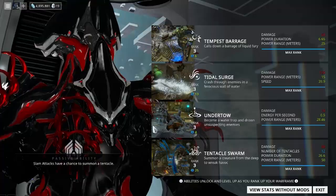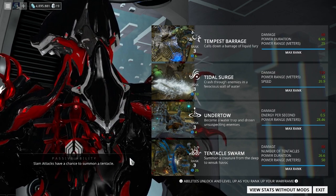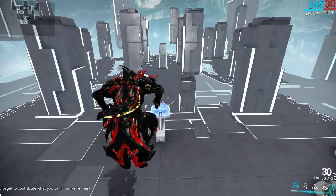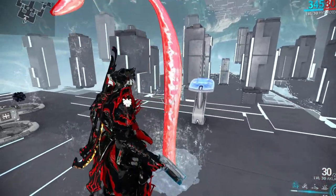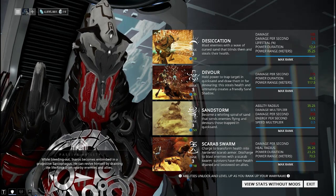Hydroid's passive: when you use a melee slam attack on the ground, you have a chance to summon a tentacle — kind of like a single Tentacle Swarm tentacle — wherever you hit the slam attack.